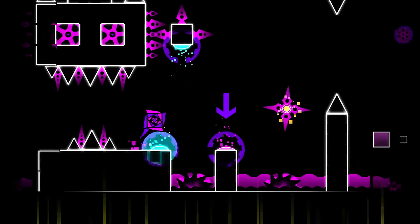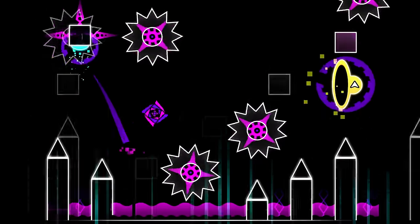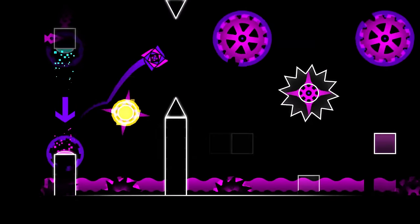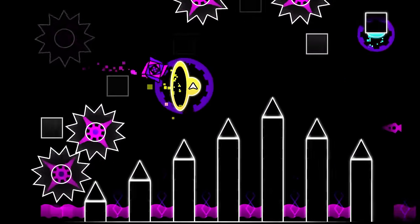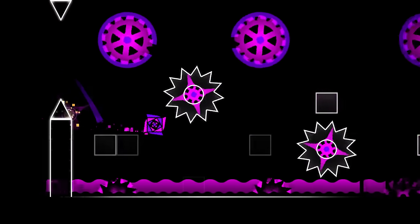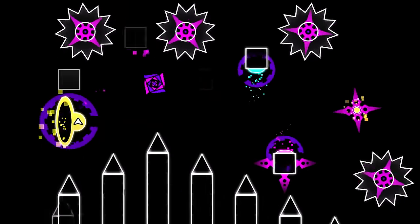Then on top of that, which you would have seen in Clubstep, is invisible mode blocks, which completely changed the game — made levels much more difficult, much harder to sight-read, and enhanced memorization as a requirement for any difficult level going forward. This was incredible.